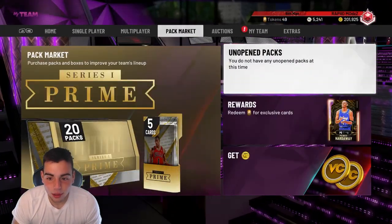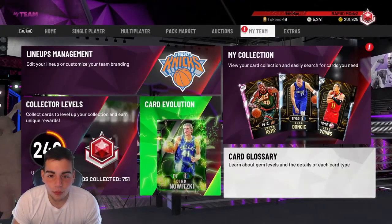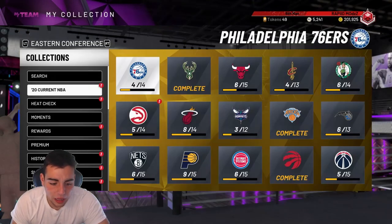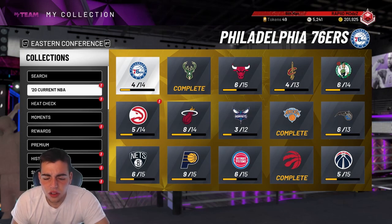They got new dynamic duos in the game, we're going to go over those. We have some locker codes too, so we're going to go over those — I heard the locker codes have been popping. Before we get into the video, make sure to drop a like, sub if you are new. This is going to be a chill video — locker codes, dynamic duos, all that.